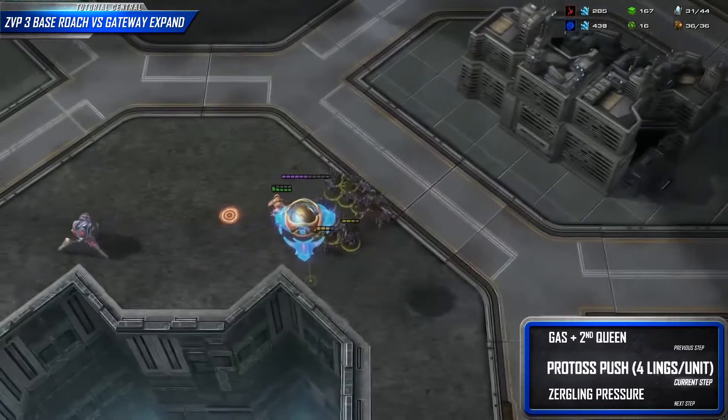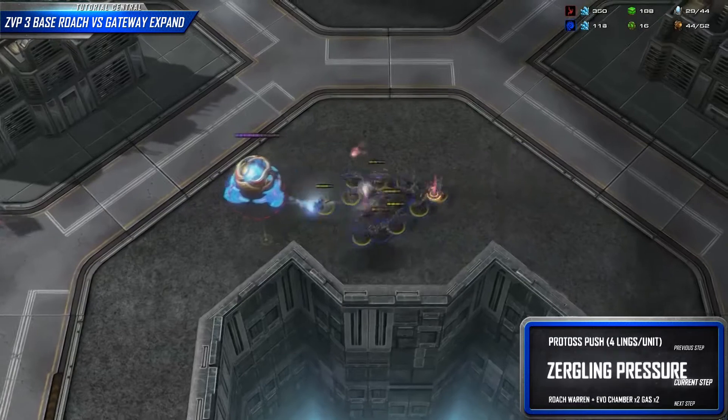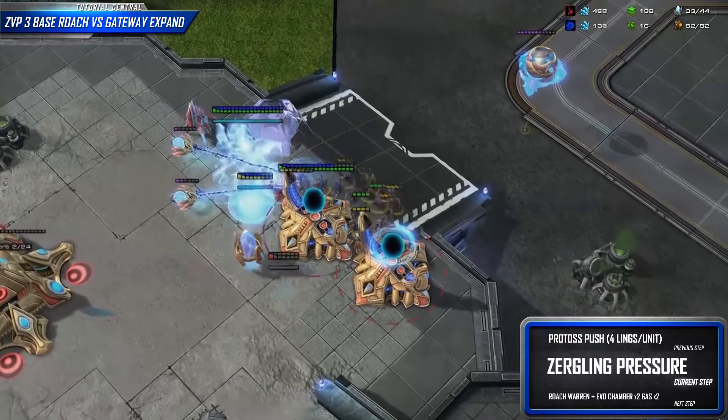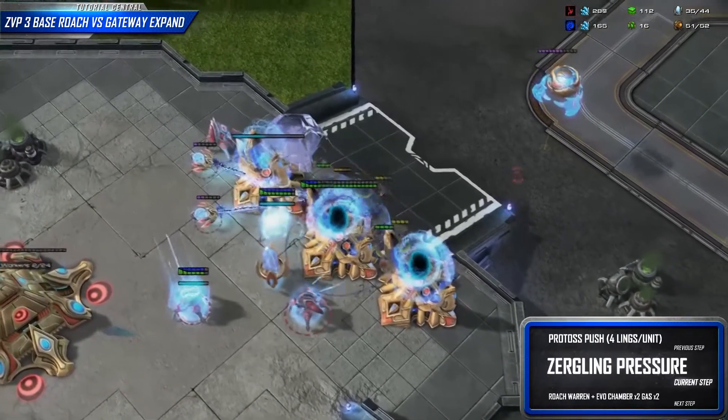Many times it's useful to build lots of Zerglings. That way we can put our opponent on the back foot so we can take our third base. If our opponent has not walled in properly or is not ready for our attack, we can do a lot of damage, but there's nothing wrong with pulling back once we've realized our attack isn't making any progress.